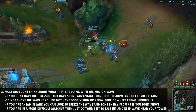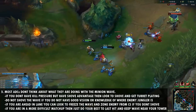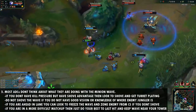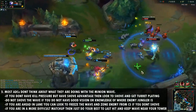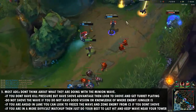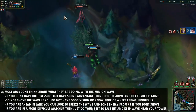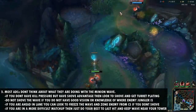Number three is that a lot of AD carries don't really think about what they're doing with the minion wave during the laning phase. Depending on the matchup and how the game is going, you may want to shove the wave into the enemy's tower, keep it in the middle, or try to get a freeze. For example, if you're playing Sivir and Janna and don't have a ton of 2v2 kill pressure, you can still shove in that lane, get turret plating — and a lot of the time, getting turret plating is even better than getting a kill.